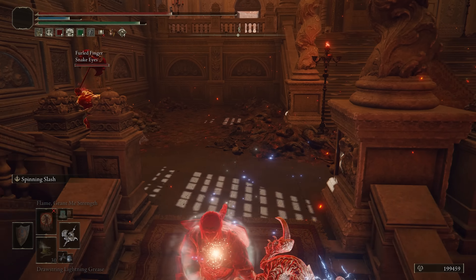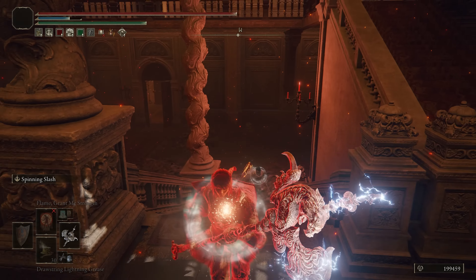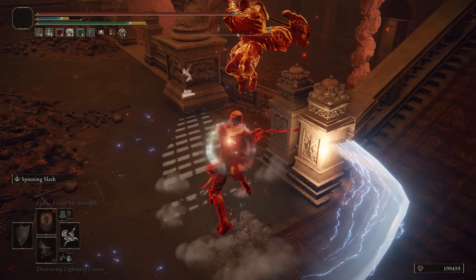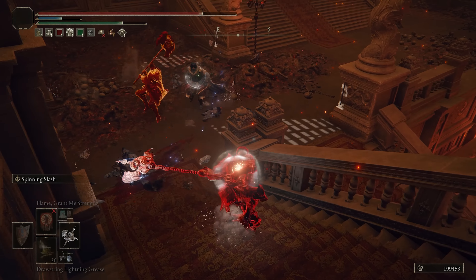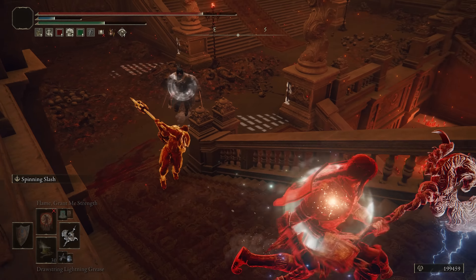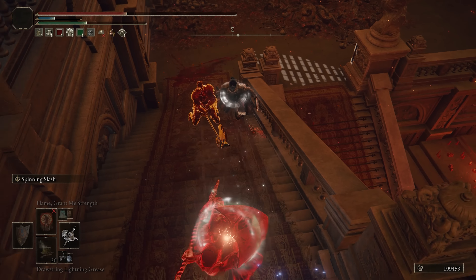Poke. Good dodge. I'm gonna heal here. He's trying to cut me off. One went up the stairs, which is interesting. The hyper armor on that's pretty good. Keep it buffed. Bam. Really? No one. Sadly.